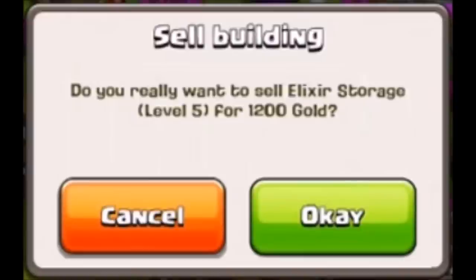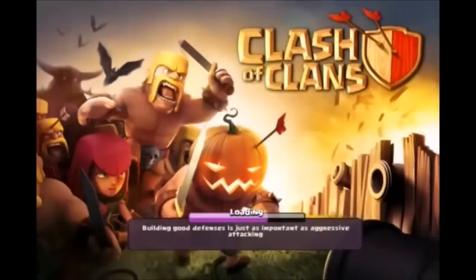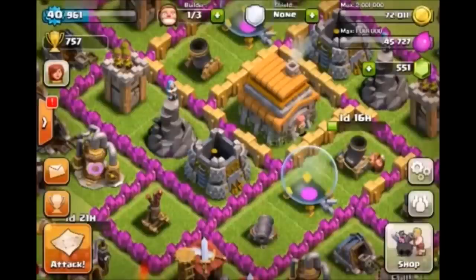Shortly after this update, we saw the removal of being able to sell buildings. Yes, you used to be able to sell your buildings in Clash of Clans — something not a lot of people know, and something I wish they'd bring back. However, it was too much of a hassle, so Supercell removed it entirely. At the same time, Supercell released their first ever seasonal event, the Halloween Extravaganza, which introduced the pumpkin bomb and seasonal trees and objects around your base.